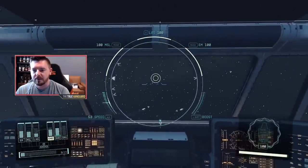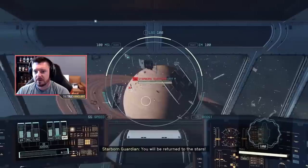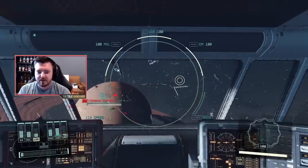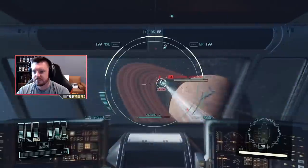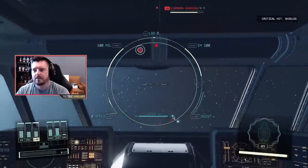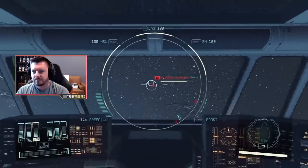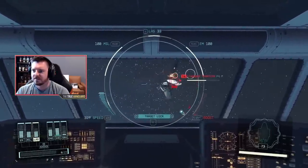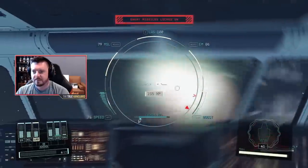Here we are — this is the cockpit view. Third-person view — let's go see if we can find some trouble. We already have some Starborn combatants here. I'm going to power down the grav drive and power up the lasers. Chasing them down — I think we've got three of them and these guys are worth a lot of XP. I'm going to hit with EM and missiles at the same time. That's one down.